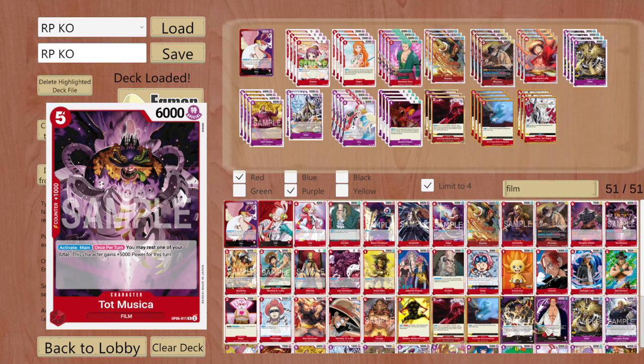Toad Musica is something I have seen a few people run - just once. This is like the big finisher. Activate main, once per turn, you may rest one of your Uta and this character gains plus 5000. This is like a finisher: you can rest Uta, give this character plus 5000, and then have a few more done open for another character. It feels clunky, it feels weird - I would not include this card more than once.